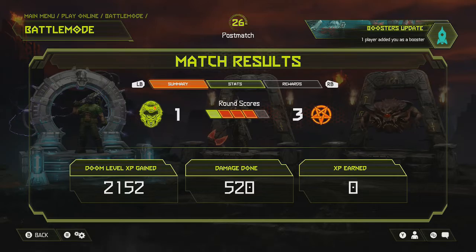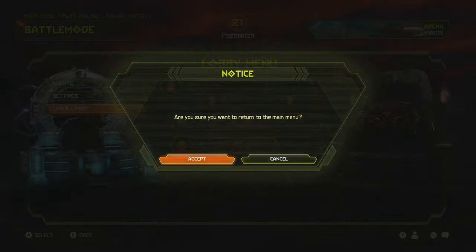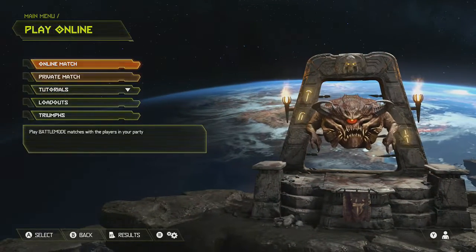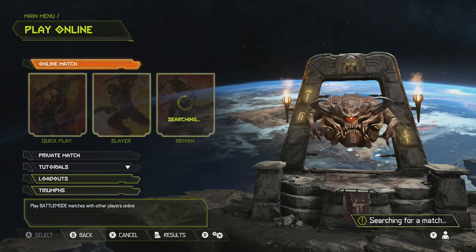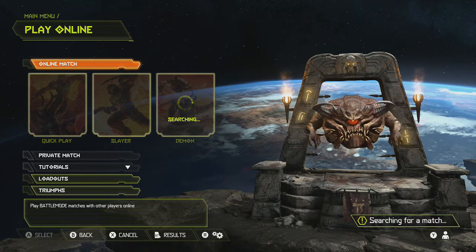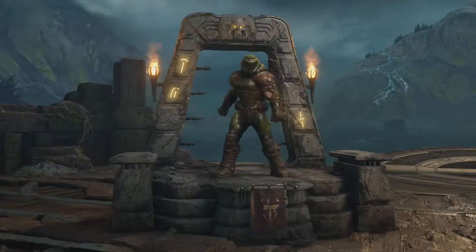One player added you as a booster. That's a new thing in this game — you can add players as boosters. I thought before that I was giving them an EXP booster, and I was like, why would I do that? Apparently, whenever they get EXP, you get EXP as well, and you can have three boosters at a time. Also, as it said in the tips: the BFG has no effect on player demons, which I wish I'd read before selecting the BFG. I guess it's good for crowd control, but outside of that, really not going to get much use out of it.